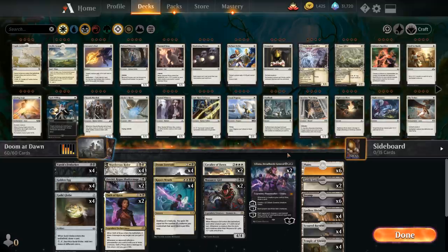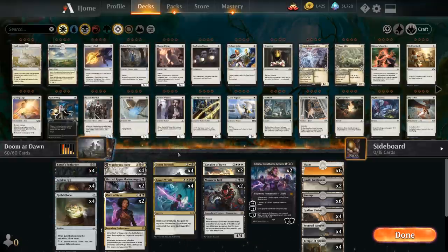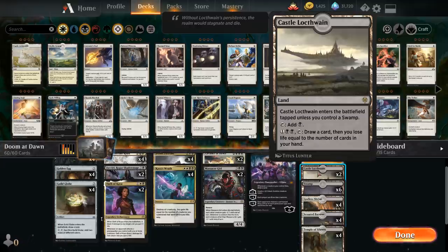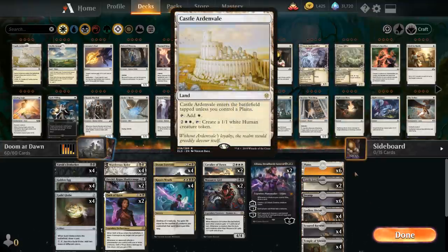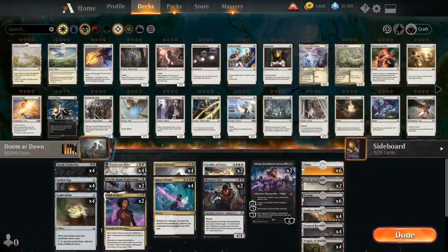We have strict color requirements: we need about 20 black sources to support an early Fenlurker and Murderous Rider, and around 18 white sources for the triple white on Cavalier and double white on Kaya's Wrath - ending up at exactly 18 white, 20 black sources. We have Castle Locthwain copies to refuel, plus black-white dual lands, Temples, Skybarns for life gain, Godless Shrines, and 6 Swamps and 6 Plains. That's our deck - let's jump into some games.